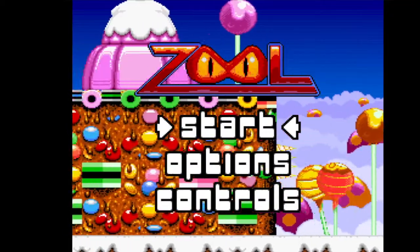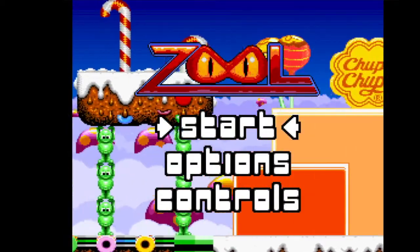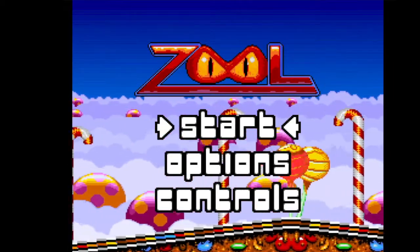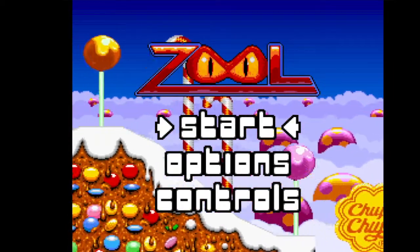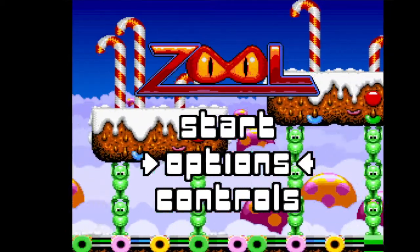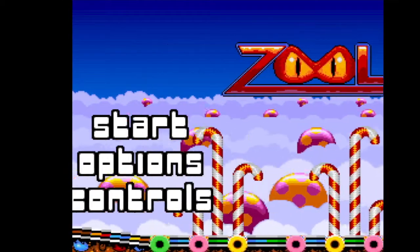Zool started off as presumably what was hopefully going to become a mascot for the Commodore Amiga. But it didn't quite work out that way and it made it to other platforms, including the Super Nintendo, like you're seeing here.